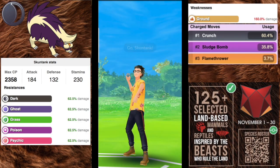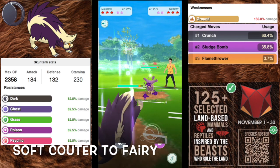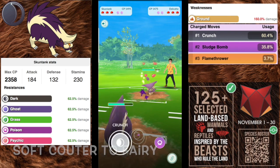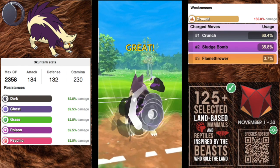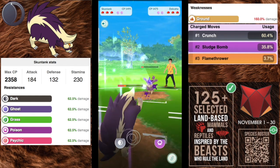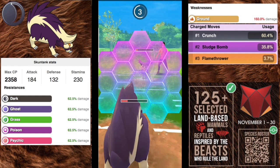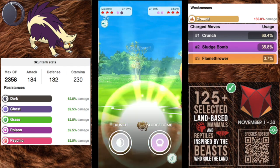Up next we have Skunktank with an attack of 184, a defense of 132, and a beefy stamina of 230. It is a poison and dark type Pokémon making it resisting dark, ghost, grass, poison, and psychic. Its only weakness is going to be to ground.